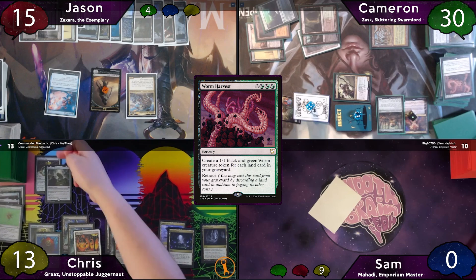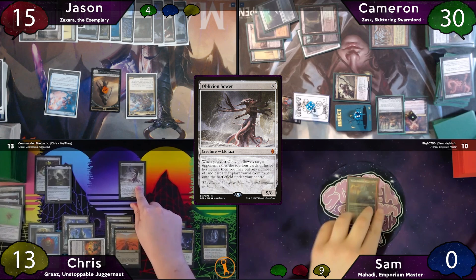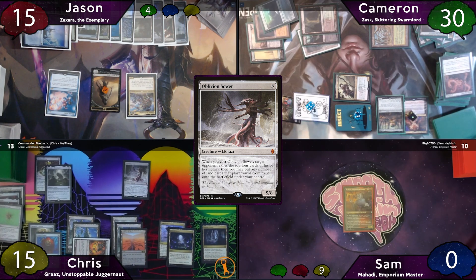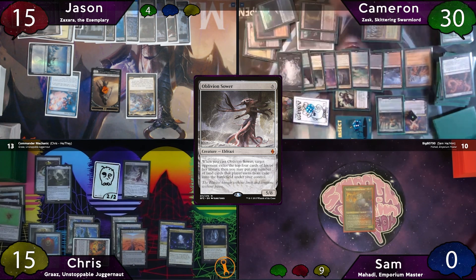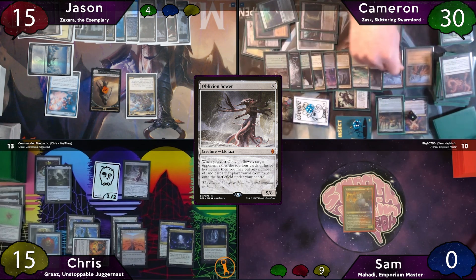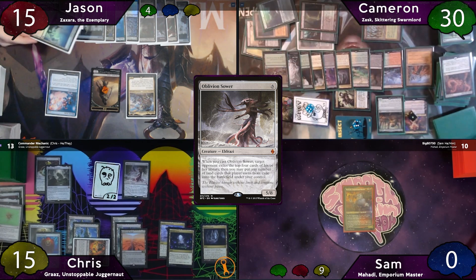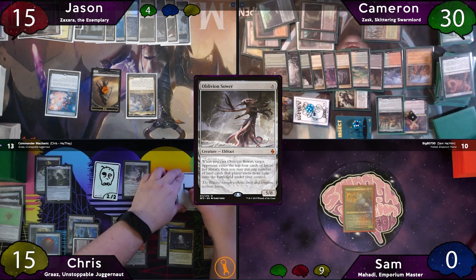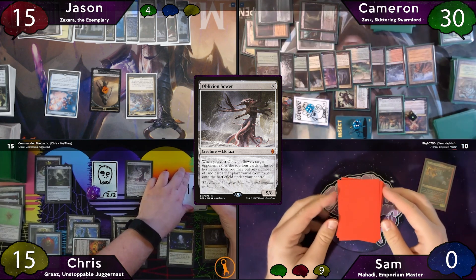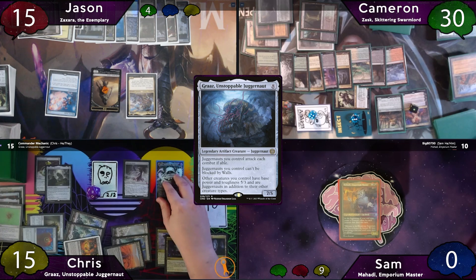The turn passes to Chris, who gets 4 colorless mana and casts Oblivion Sower, gains 2 life, pays the 1 for Rhystic Study, and has Cameron exile 4 cards, gaining all his exiled lands. Cameron has a total of 10 lands that go to Chris's battlefield — plus a Snow Island Sam had taken from Jason — resulting in 11 Field of the Dead triggers. Chris then wastelands Cameron's Gaia's Cradle and thanks to Forsaken Monument is able to recast his commander, paying the 1.